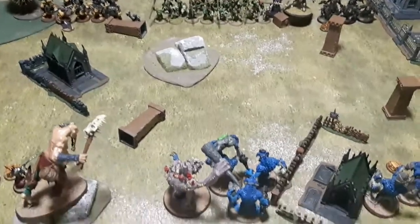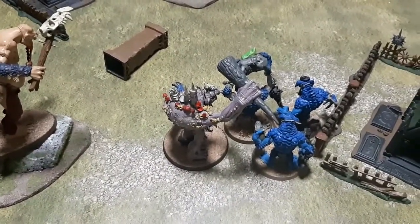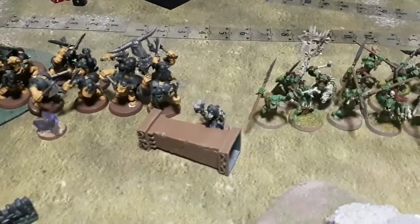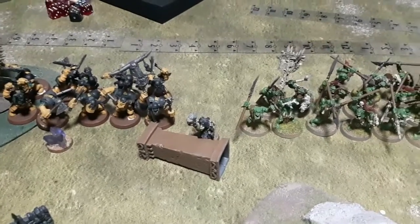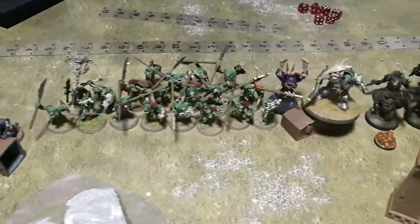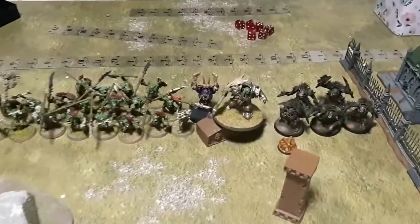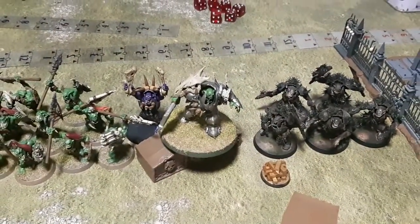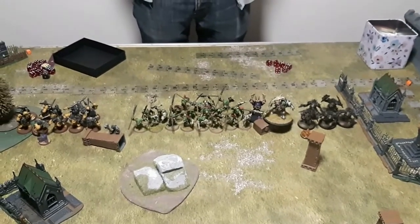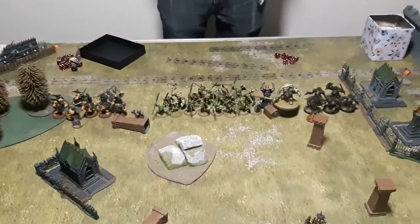Post-deployment: my command trait is re-roll damage on the big club for this guy, and the Shiny Gubbins for the artifact — stupid not to take it, it's the only one he can take. On Taylor's side, the standing Wardokk will be general. He took him as general because in Big Waaagh you need those D6 Waaagh points. His relic gives plus three damage for battle — brilliant. The Warchanter's extra beat gives 3D6 charge instead of two, so they can charge up to 18 instead of 12 — Ironjawz only.